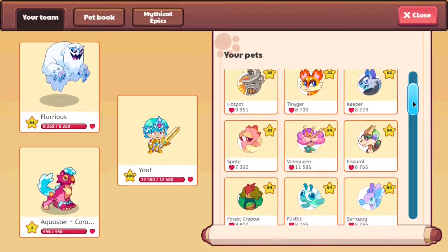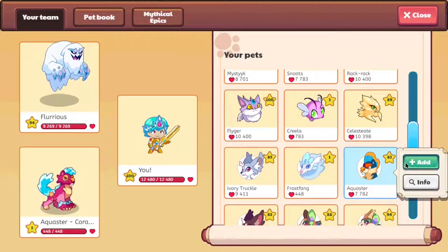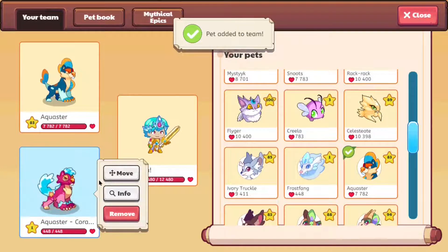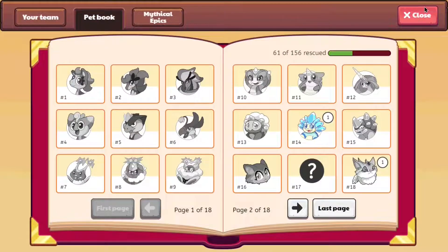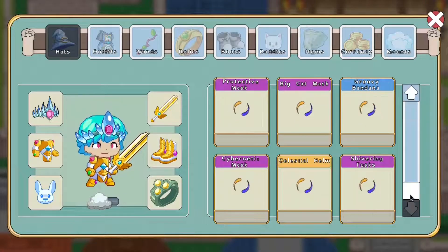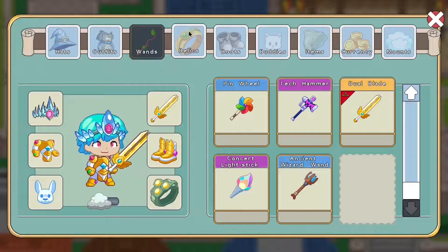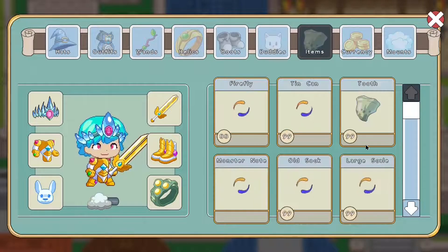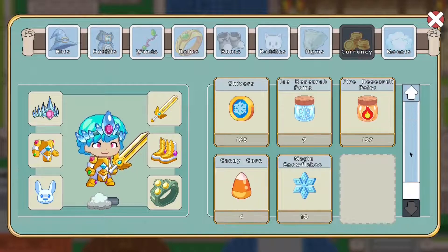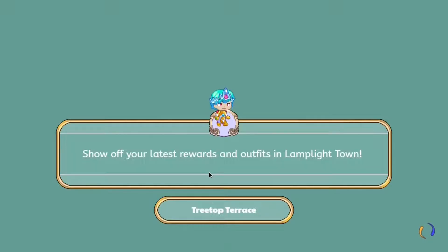We've got ourselves the Aquastro Coral, and it looks like it's closely related to the Aquastro. The Aquastro Coral at level 1 has approximately 448 hearts and an element of water. Now I also want to see what those sandcastles are. It's not a hat, robe, wand, relic ring, boot, buddy, new item, currency, or mount. The conclusion is that the sandcastle is actually a house item. Let's equip it and see how it looks.